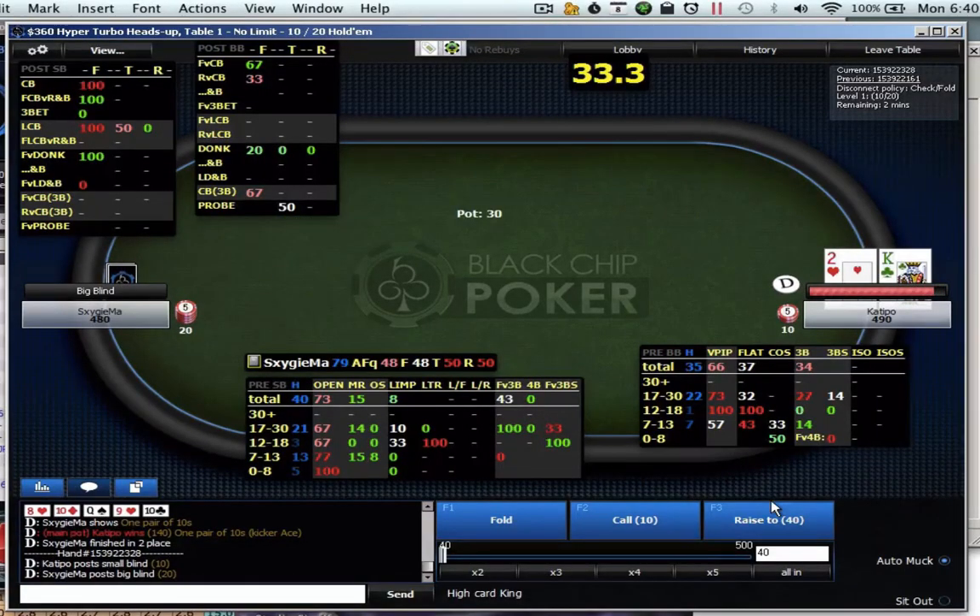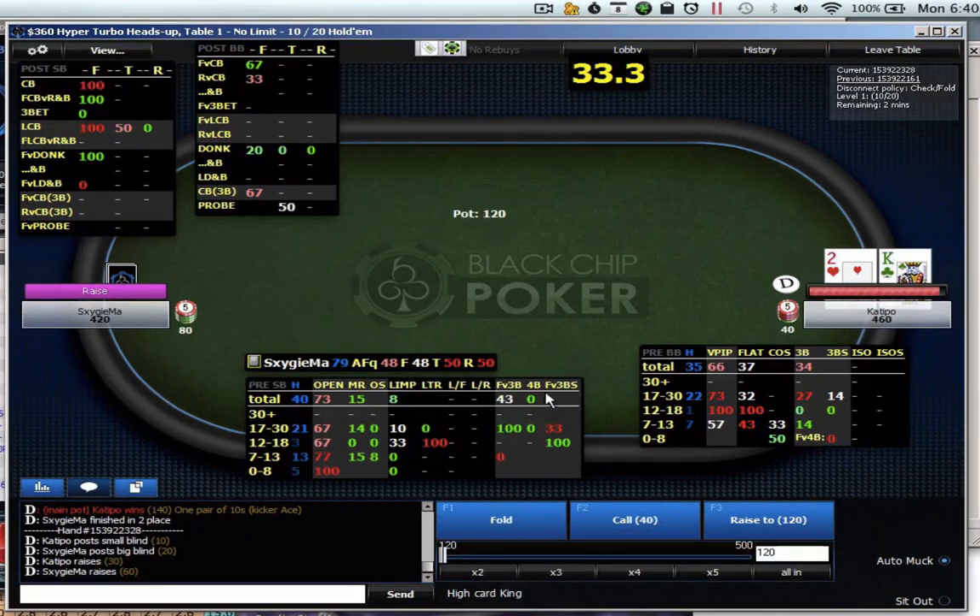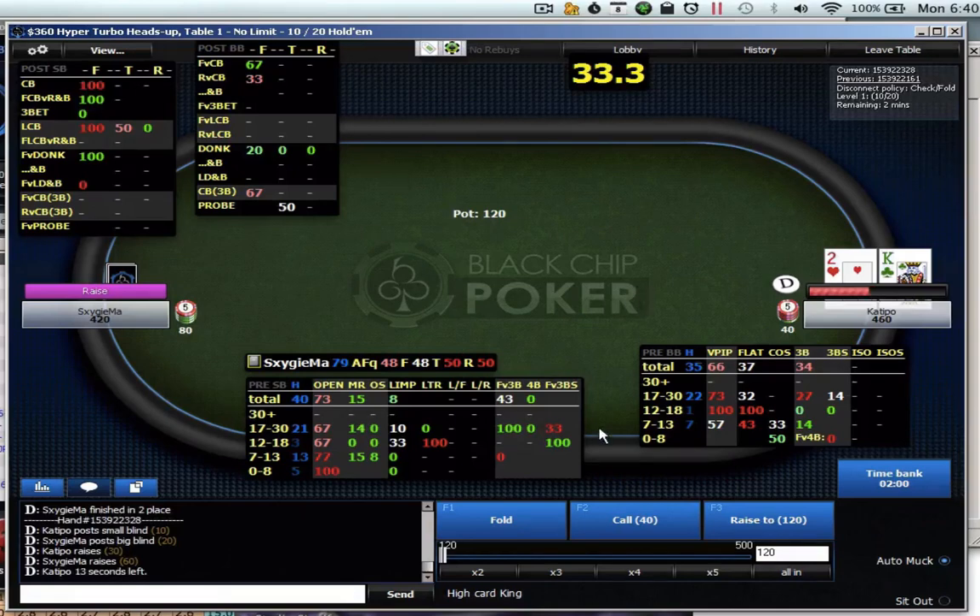Hi guys, this is Catapult for HSNG.com, and I'm playing a probably random player, but I guess he could potentially be a reg — it's just that if he is a reg, he's extremely strange in the way he plays. This is a $360 HyperTurbo, around a 1.6% reg.